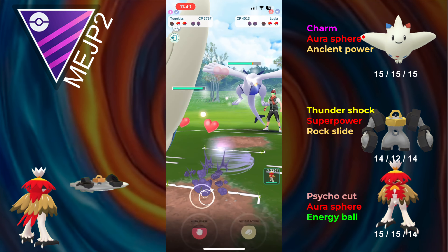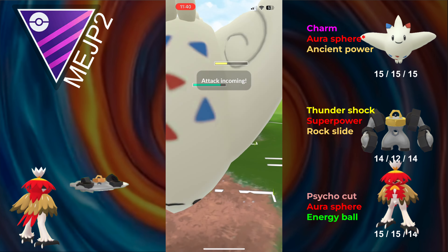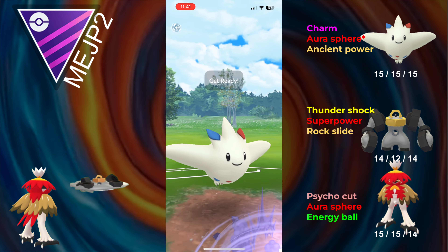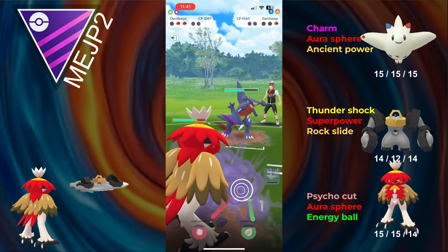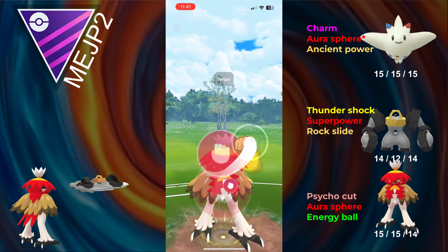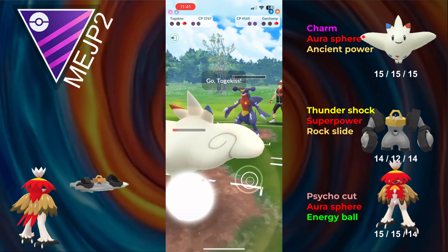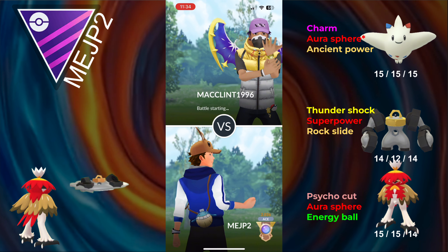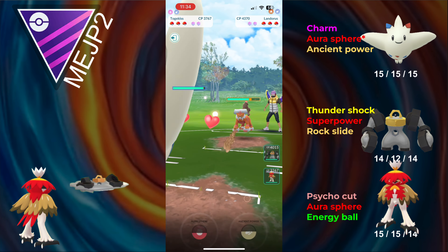We send in Togekiss and the opponent comes in with Lugia — I kind of have to stay in because Decidueye gets one-shot by Sky Attack. The opponent goes for an Aerial Blast but Togekiss tanks it. The Garchomp has to throw a move to get rid of us, so I send in Decidueye. They go for an Earthquake, so it looks like someone didn't get the Community Day move. Aura Sphere does enough damage that even with a farm down we can take the game. This also shows how little damage Decidueye outputs with Psycho Cut — it just can't really farm anything down.